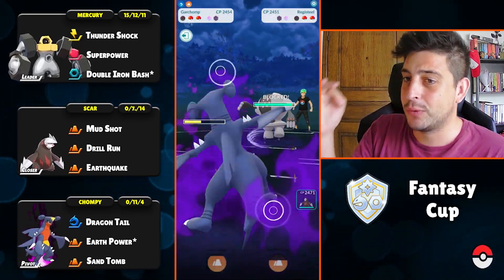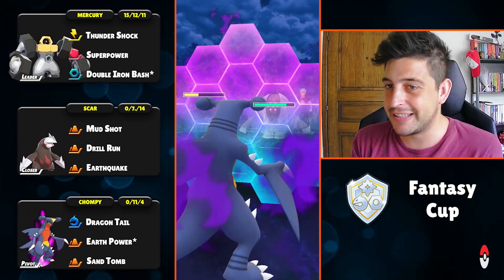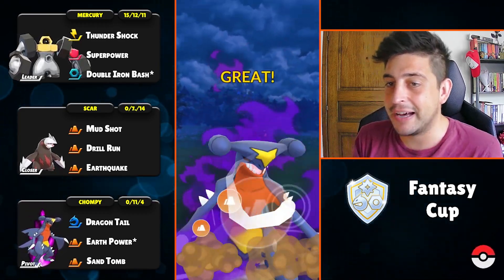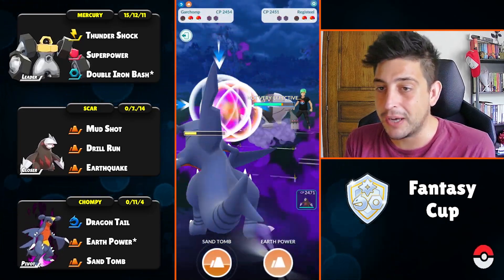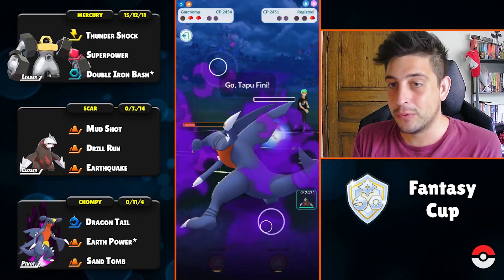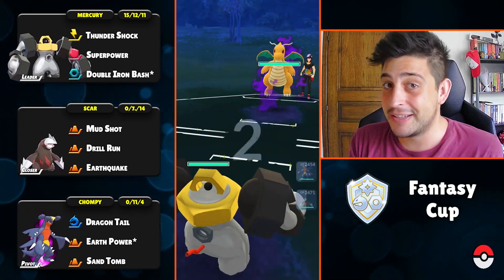We're gonna get straight to the Earth Power but they managed to block. Doesn't matter — we can still stay in with our Garchomp since we can easily block here and perhaps get to the bait. Our trainer realizes that so we can grab the shield no matter what, and right after the Earth Power will most likely one-shot down the remaining HP of the Rhyperior on Ultra League, which is crazy, and Tapu Fini at this amount of HP stands no chance at all.